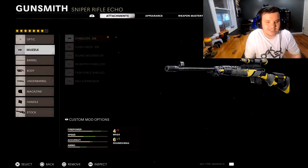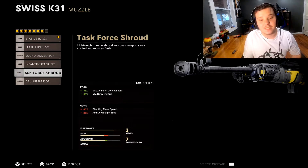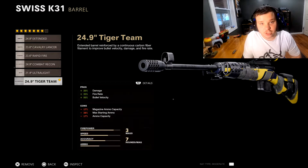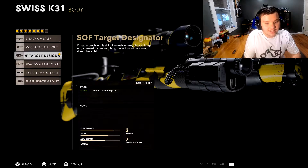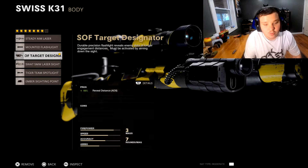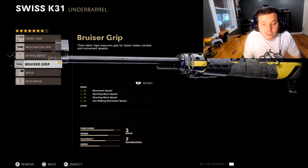The setup we're rocking is going to be the Stabilizer 3.8. A lot of people might run this, but I just feel it slows the ADS speed too much. We're also going to be running this because this gun is a hit marker machine. I wish I was lying. This gun is terrible. You're going to see why. We're also running this off - target doesn't hit it. The reason I'm doing that instead of running something else is due to it not taking away any sprint to fire time.